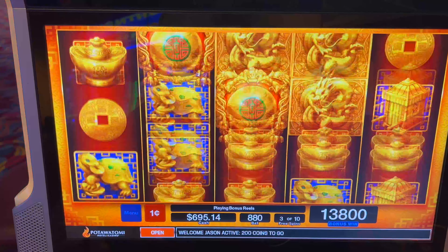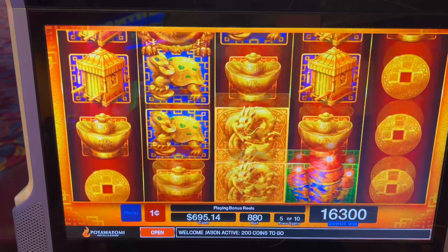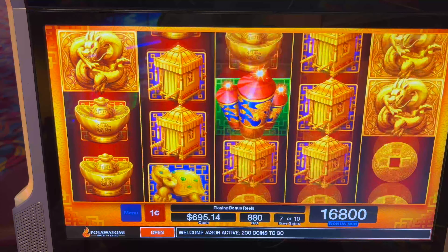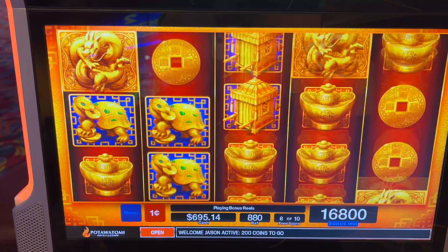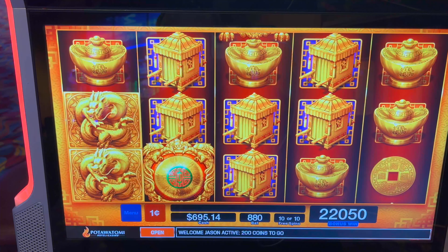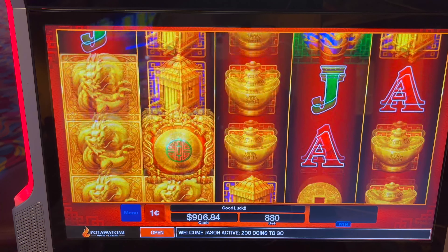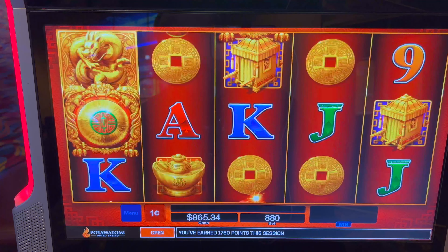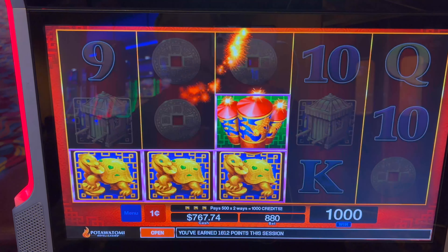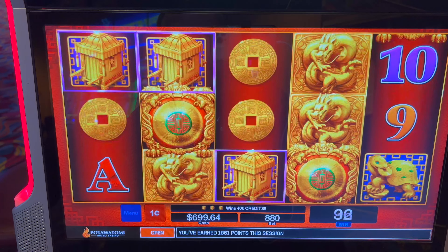Come on. Anything five of a kind — I'll take anything. The blue one would be nice too. Five lefts. Not much. $220.50. Can I go any faster in this game? I don't know if it's possible.